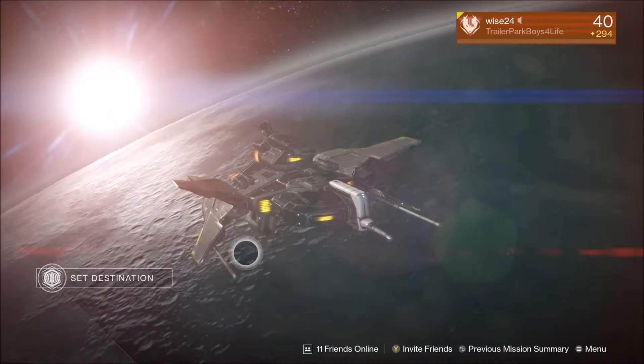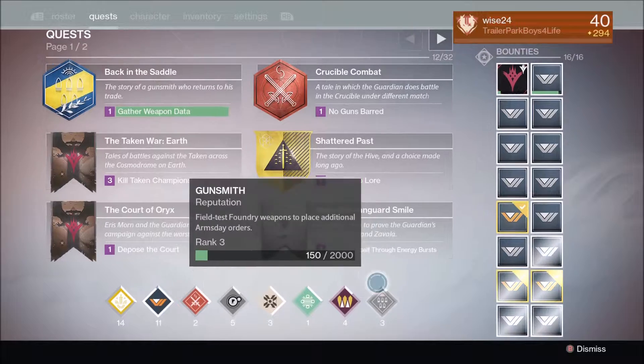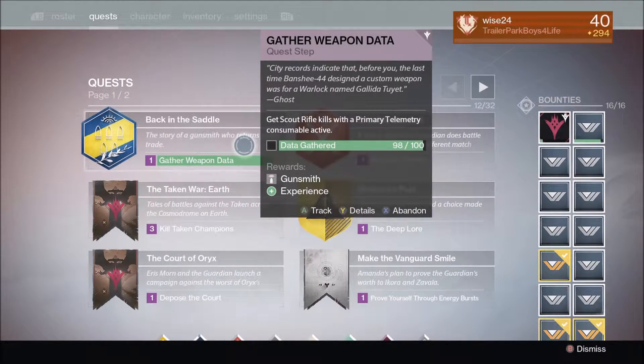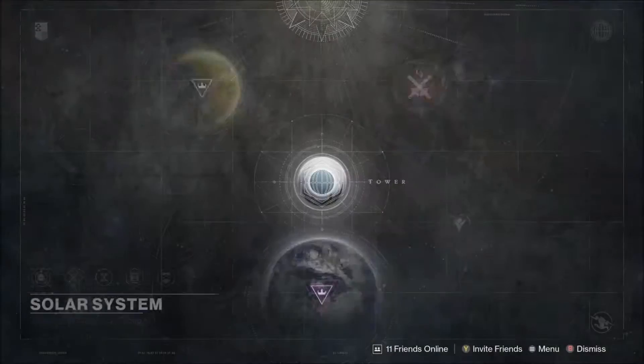You guys are going to want to get your gunsmith rank to three. Once you get it to three, you'll get a quest called Back in the Saddle. I'm almost done with it — you've got to get scout rifle kills with the primary telemetry, which I have equipped.